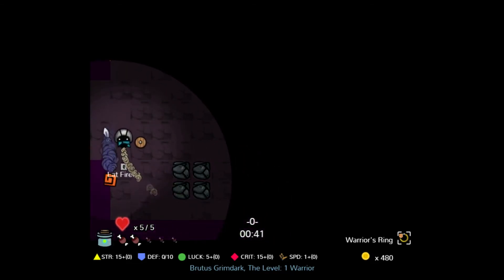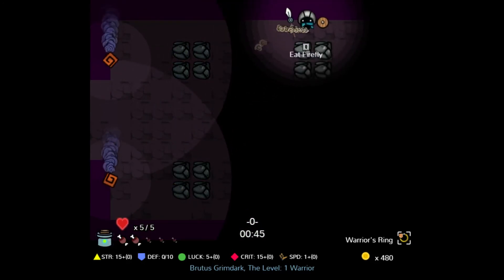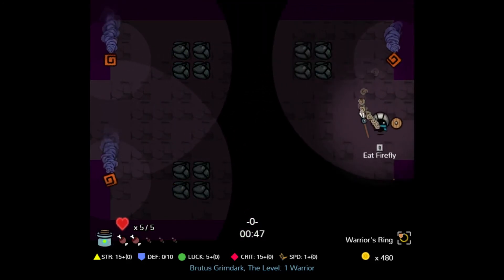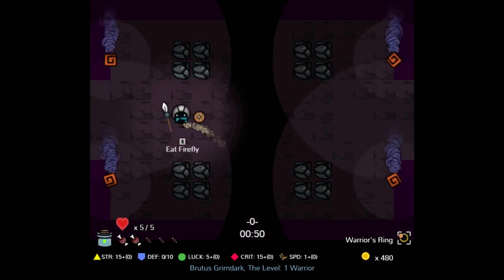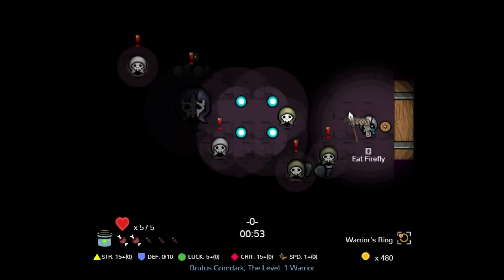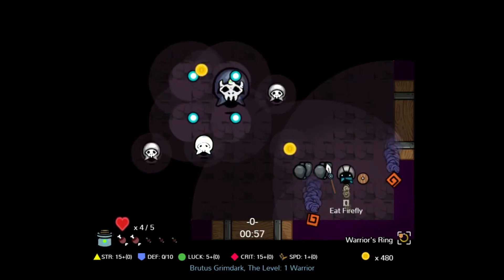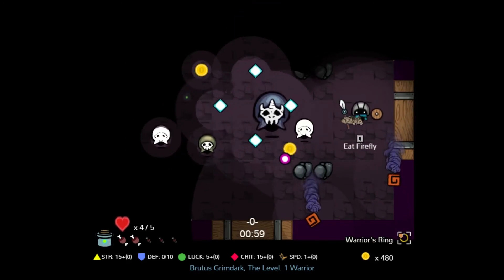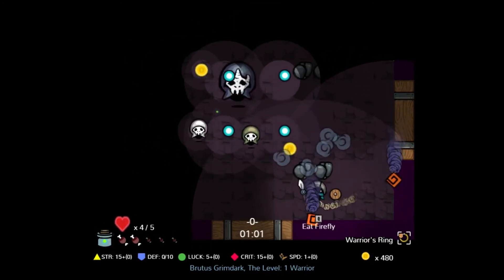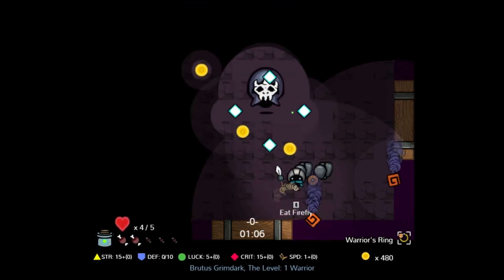I can also eat the firefly to get some health back, shown over here as food, but I won't do that yet. Here are my stats: my name, level, the amount of money I have, the ring I've equipped, as well as how much time I'm spending on this floor — which is the first floor. Over here in the corners of the room you can find candles which you can light. I'm supposed to follow where that cultist went, but I'll go the opposite route just for fun to see what's over here — I may get some treasure. And we have our first mini boss.